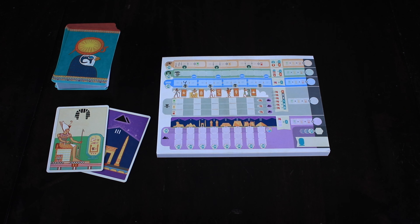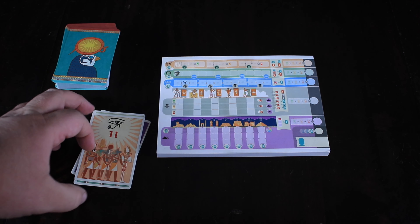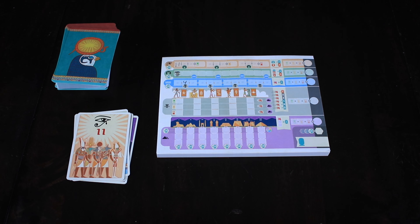What you're doing is filling in these various action spots. There are five different colors of cards, and each one of them scores and is filled in a different way. The first thing you might come across is the Eye of Horus cards. These are going to have a number in them — this one says 11.